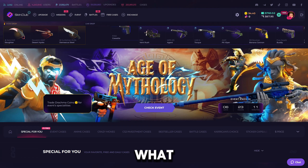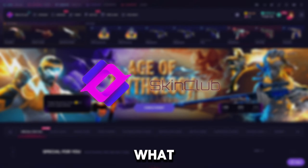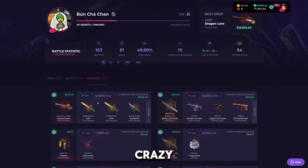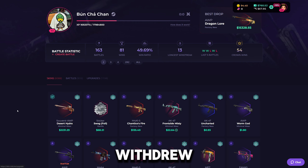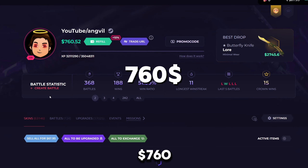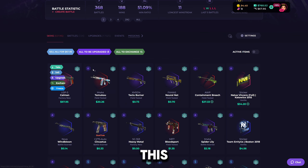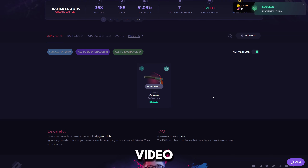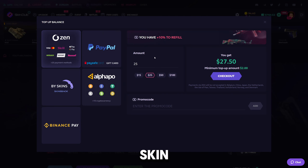Welcome back to another Skin Club video. Check out this upgrade — souvenir Desert Hydra, crazy! Someone went from 1K to 2.2K and withdrew it, very smart. Anyway, I have 760 in the balance and this beautiful USP-S Kaiman — you should have already seen the giveaway video, this will be one of the May giveaways.